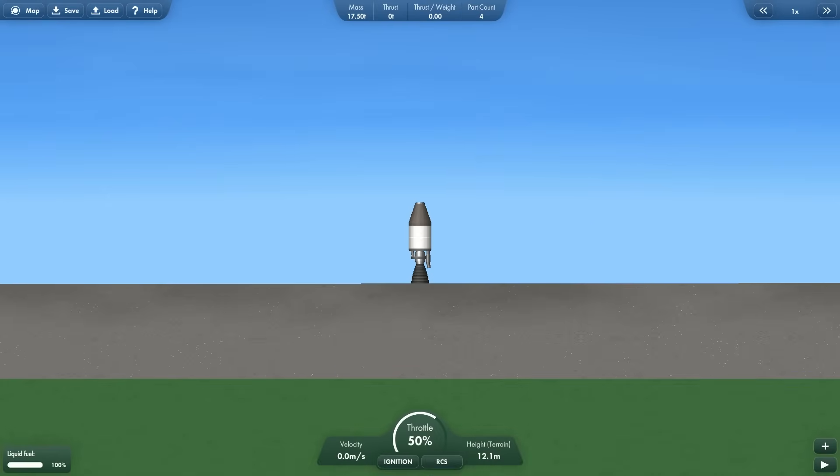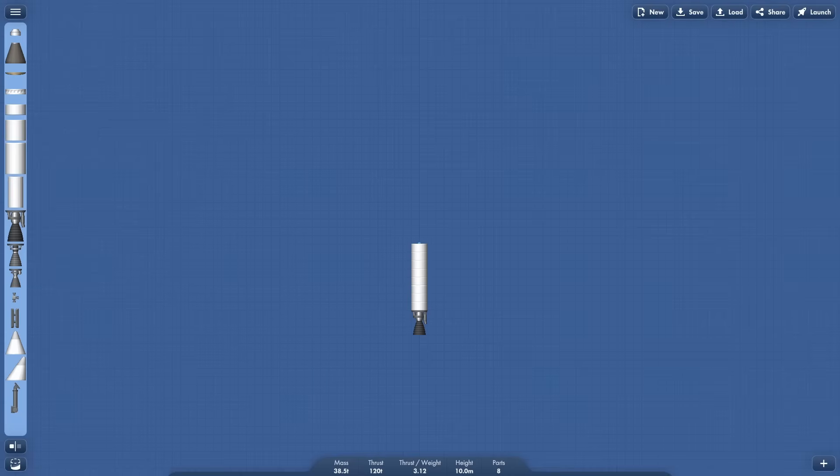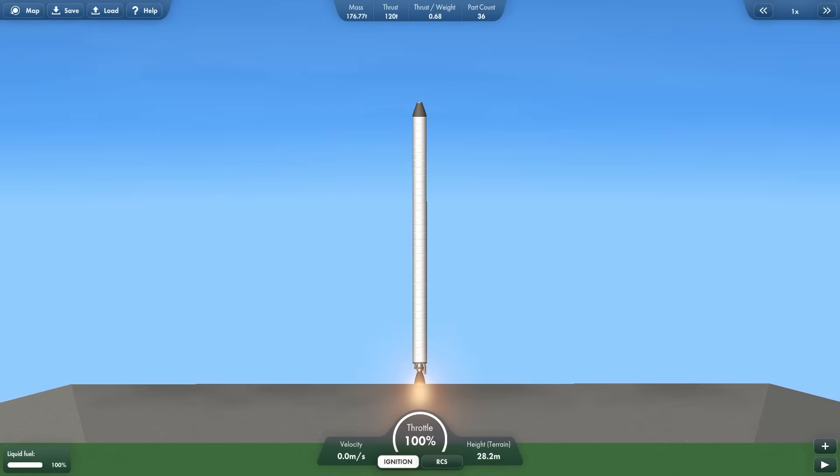This is a small rocket. This is a bigger rocket. This is an even bigger rocket. If I keep adding fuel tanks, I will get the biggest rocket ever, right? More fuel tanks, more, bigger, higher... That's enough. And it doesn't launch because it's too heavy.